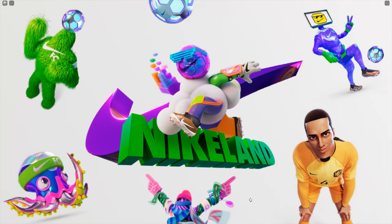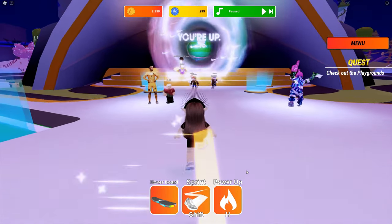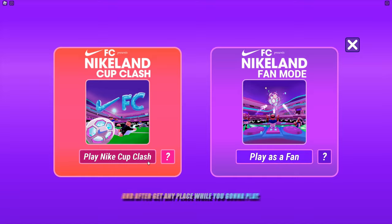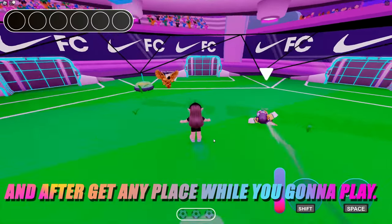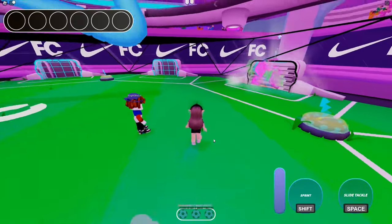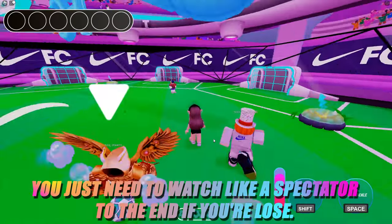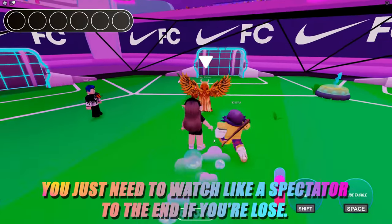So let's get started. For the Nike FC football shirt, I need to play Nike Cup. How to enter in it, you see right on the video. And after, get any place while you're gonna play. For example, you can be qualified in the first round or not, it doesn't matter. You just need to watch like a spectator to the end if you lose.